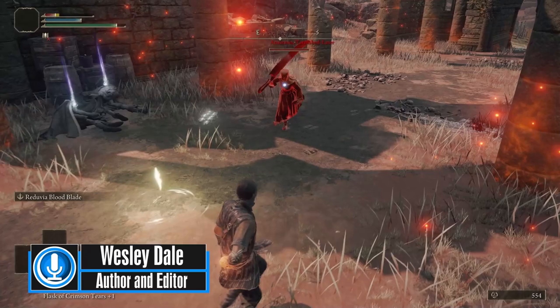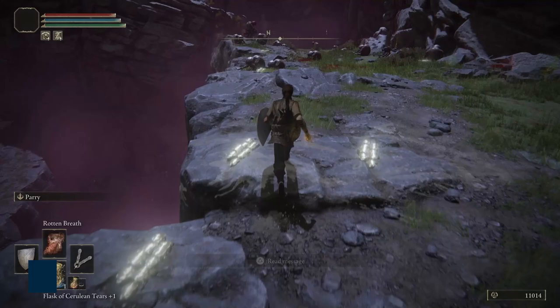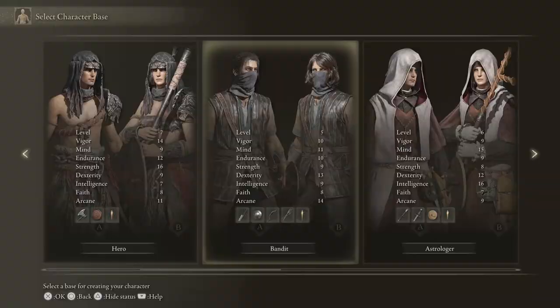I'm Wes from Recommended Playing and this guide is going to take you step by step to quickly getting yourself established in Elden Ring. The main goal is to get access to some strong weapons and spells early, do some exploration, and unlock a few extremely efficient grinding locations with minimal boss interactions. This will establish yourself and make Elden Ring much easier moving forward. I'll be starting with a new character, but if you're early on in the game, you can still follow this guide.